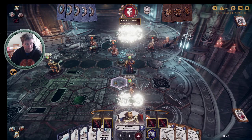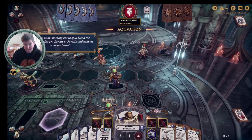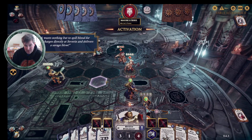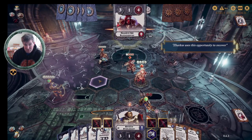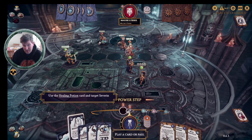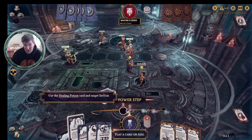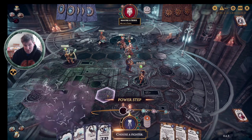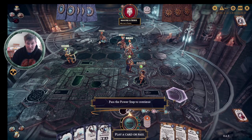Round two begins. Gartok won the roll-off and is coming straight in against Severin onto the objective. Gartok's got a good roll — he's inspired and I only rolled a defensive dodge. He's used Healing Potion as well to heal his fighter, which is really good — if you roll a shield or a crit, you get two wound tokens back. Healing Potion is a good card. We're going to put it on Severin, but we didn't roll a shield or a crit, so we only get one back.